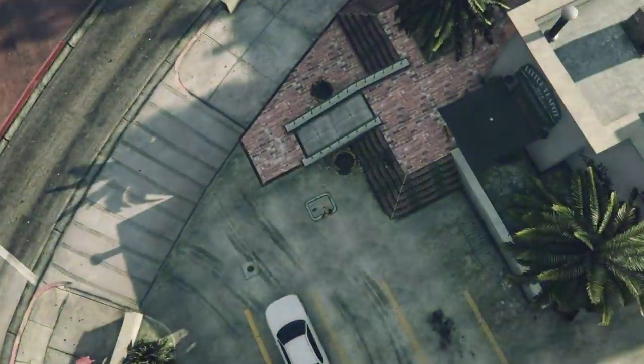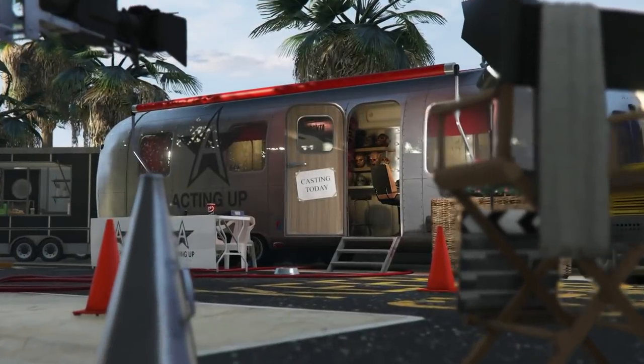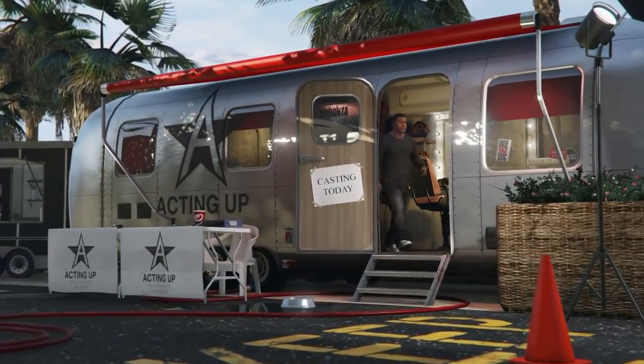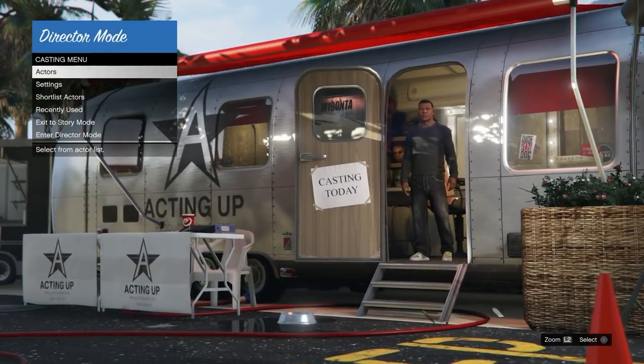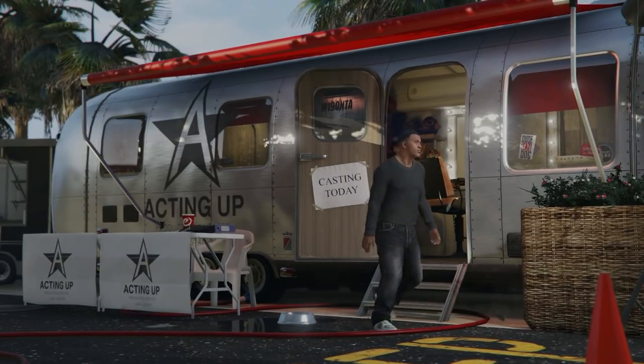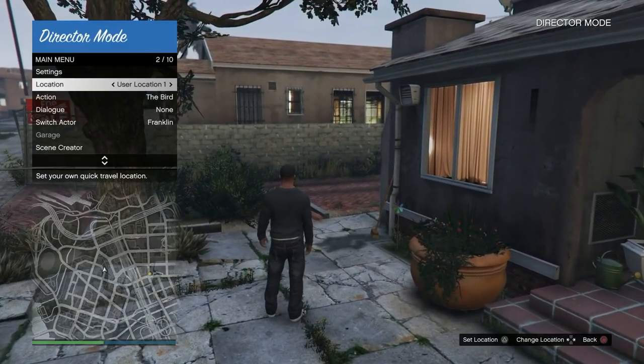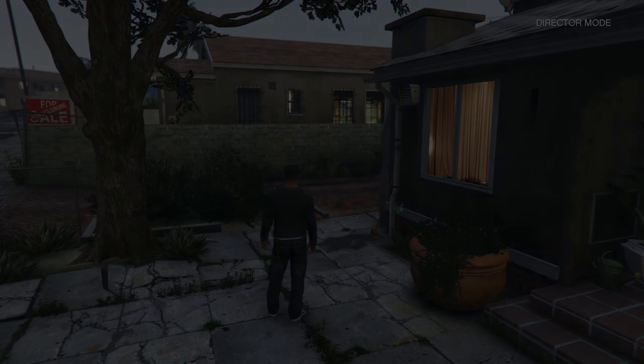What you want to go ahead and do is head over to story mode. This is really simple. Head over to story mode, open up your interaction menu, and then head into director mode. I'm going to get past these alerts right here and it should take us to the trailer. Here we are at the casting trailer. I'm going to press up on the D-pad once and hit enter director mode. We're going to go into DM as Franklin right now. Once we get into — this is the main part of the glitch and it's super simple — open up your interaction menu and go to scene creator.